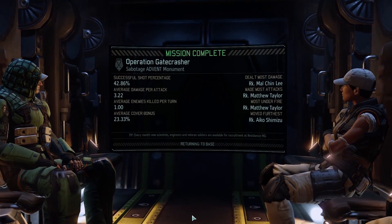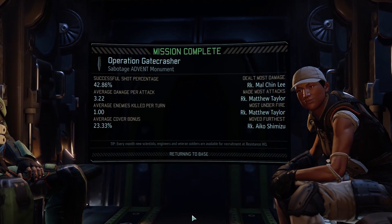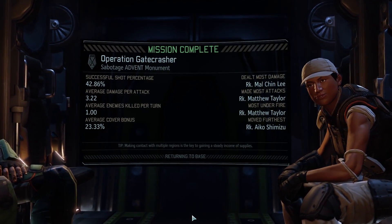Now what someone discovered — and this is an absolute doozy — turn the caps lock key on. Yes, seriously: press caps lock and suddenly the game will load so much faster.